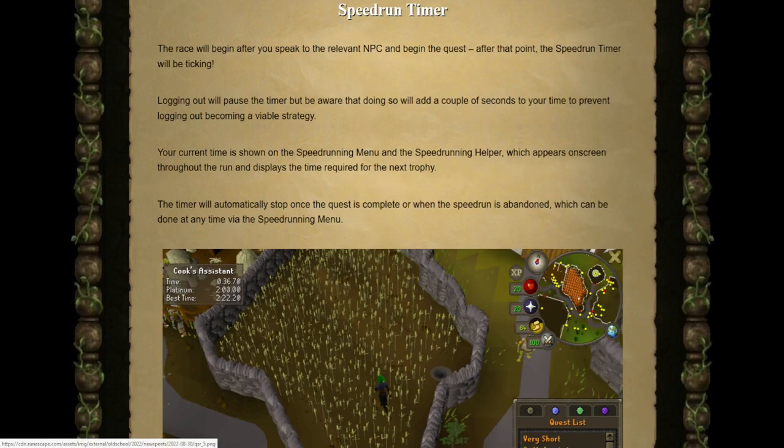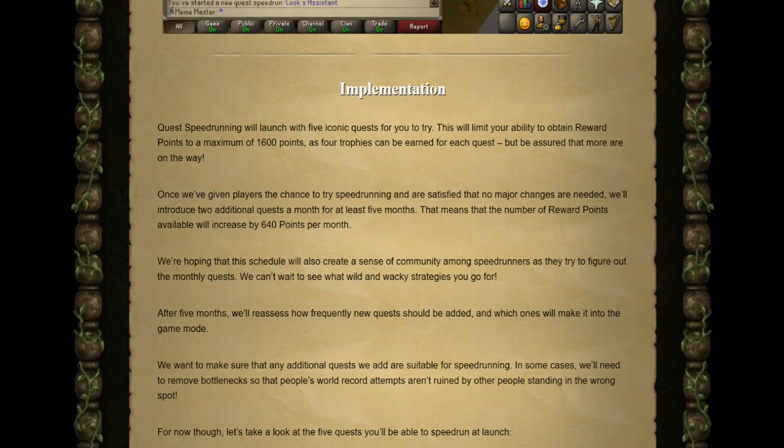For the speedrunning timer, you can see it in the top left. The race begins after you speak to the relevant NPC and begin the quest, at which point the timer starts ticking. Logging out will pause the timer, but doing so adds a few seconds to your time to prevent logout from becoming a viable strategy. The timer stops automatically once the quest is complete or the speedrun is abandoned.